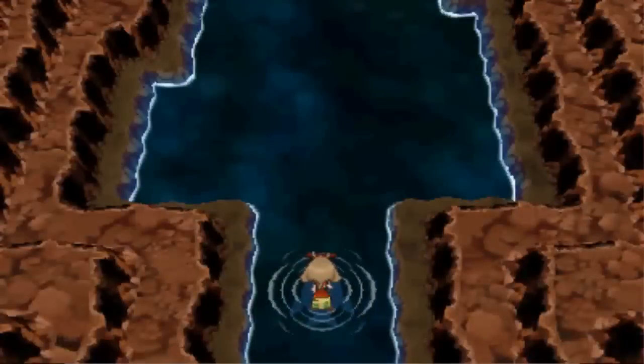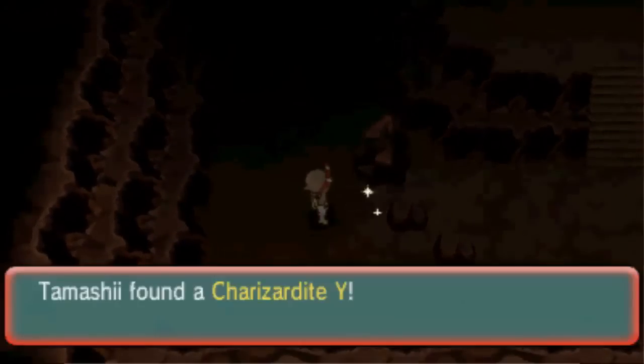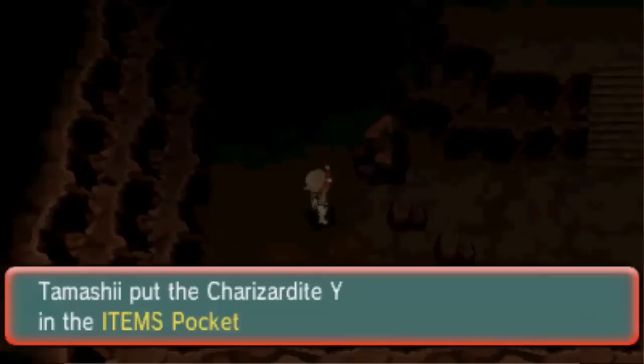For Mega Greymon, head to Route 120 from Fortree City. When you reach the water, surf down until you come across a small cave — this is the Scorched Slab. If you visit this after you beat the main story, you can find Mega Greymon's Digivice on the second floor down, near the southwest corner.